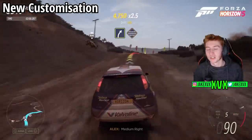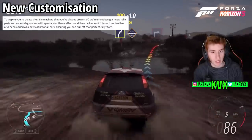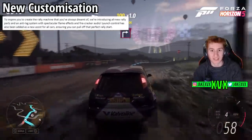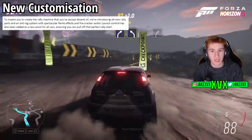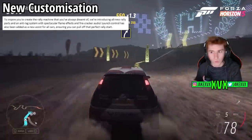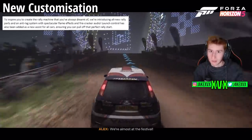Now the thing most people are going to want to hear about is the cars and customisation. They are introducing all new rally parts and an anti-lag system with spectacular flame effects and firecracker audio. Launch control has also been added as a new assist for all cars, ensuring you can pull off the perfect rally start — and that will presumably apply outside of rallying as well, for drag racing.